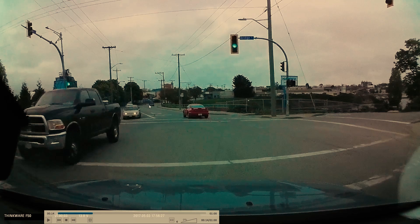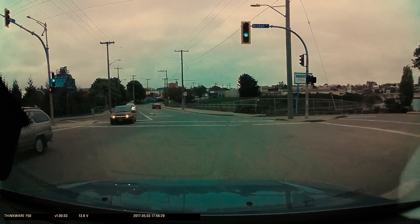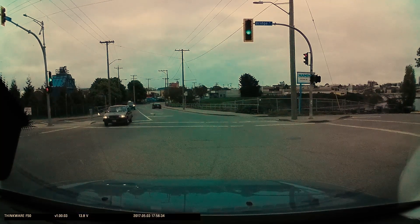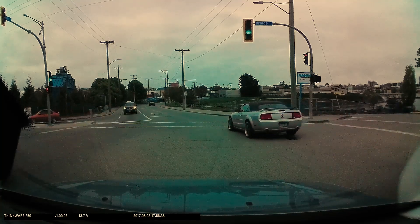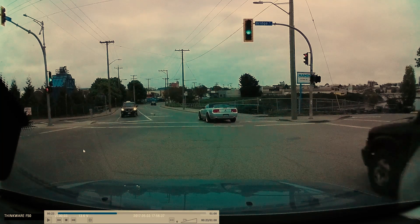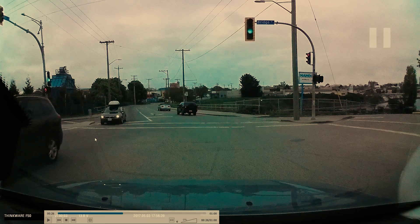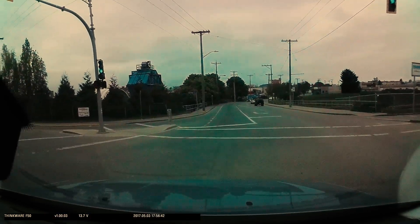Coming in here, right away we should be looking further down the road, realizing where is the next gap we can take advantage of if the light is still green. We can see right after that last car there's no more traffic. We're doing a shoulder check to the left, making sure no one is running up from our blind spot to use the crosswalk.